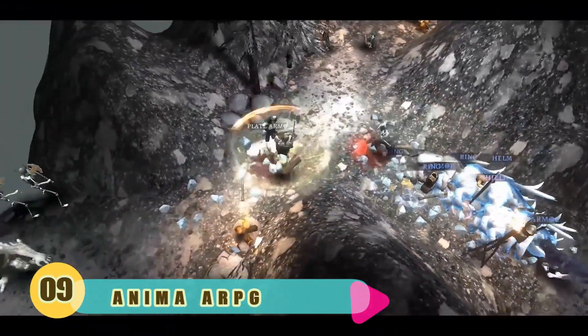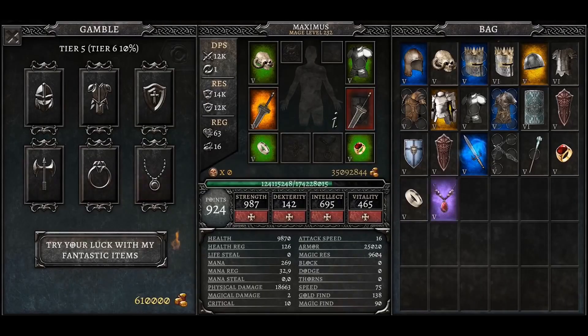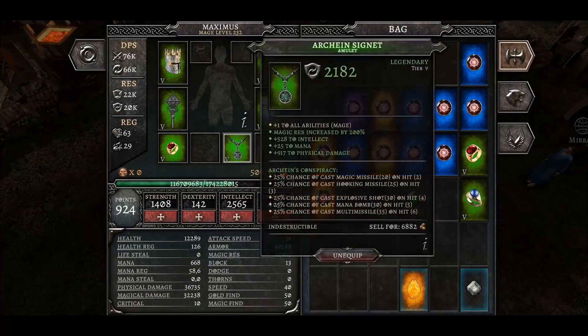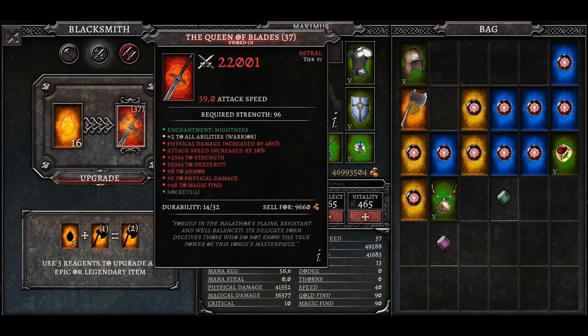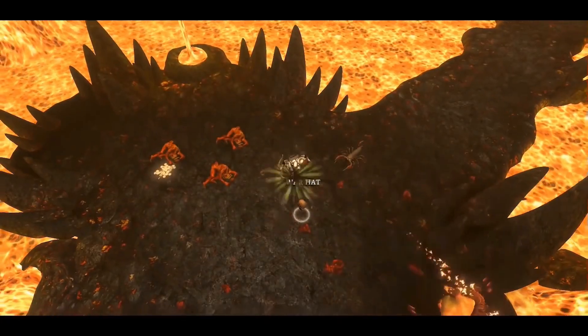Number 9: Anima ARPG. Anima Action RPG is highly dynamic and leaves the player the chance to fully customize their character based on their playstyle, preserving the charming style of the old classics. Inspired by the greatest old-school games and made with passion by RPG lovers.